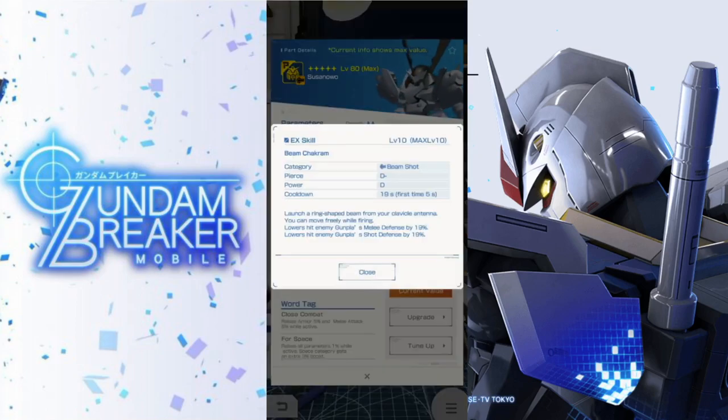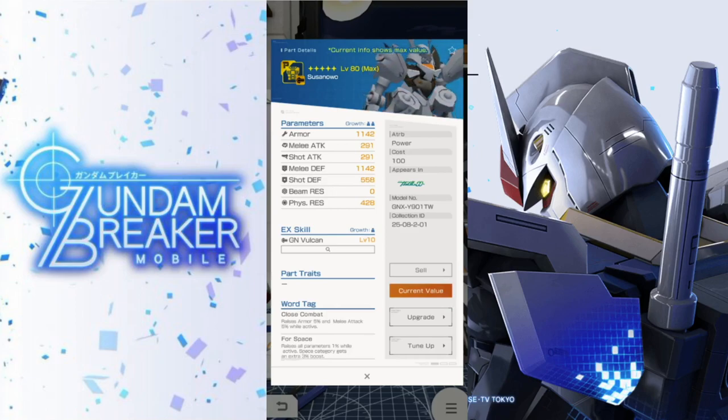Close combat is actually pretty decent for this mobile suit since this is going to be a melee-oriented suit. The EX skill is the beam chakram — a beam shot attack with good secondary abilities. It's not going to have great piercing or power, but it lowers the enemy gunpla's melee defenses by 19% and their shot defense by 19%. This is actually decent because in multi missions, debuffing assists your partners rather than just buffing yourself.